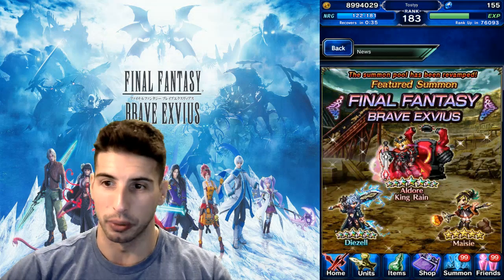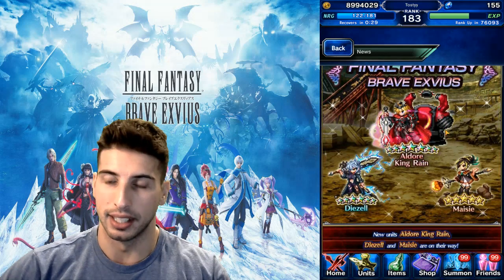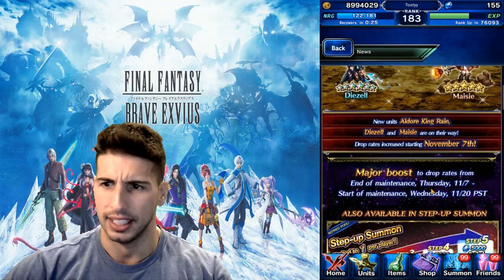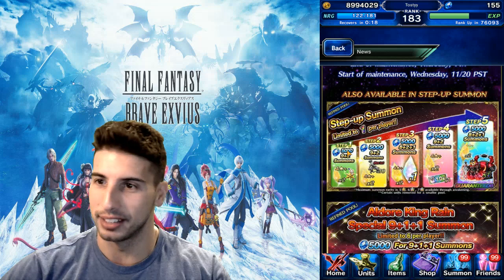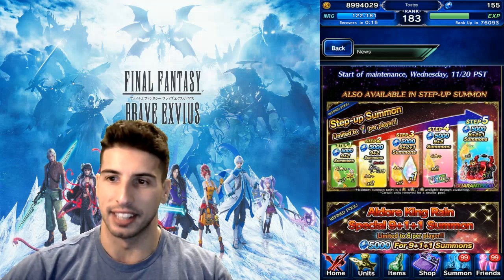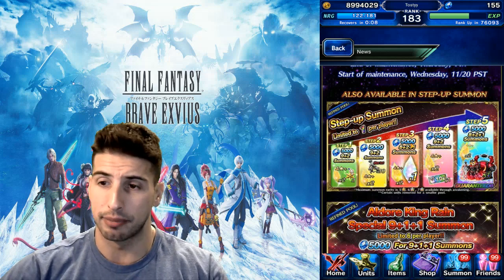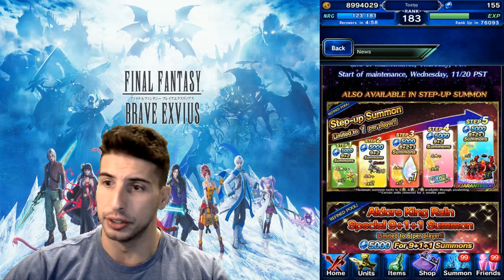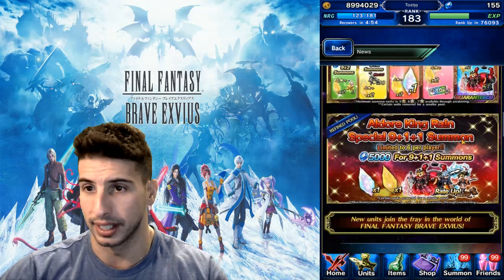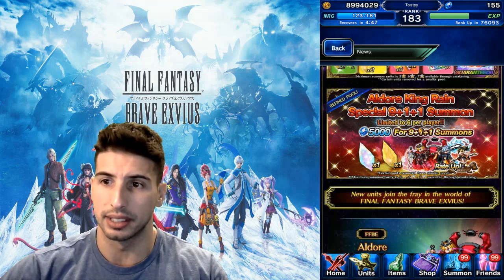Let's go over the featured summon for Aldor King Rain. There's a step-up banner: step one is 5,000 lapis and you get a 9+2. Step two is 9+2 with a maxed-out Cactuar, which is pretty nice. On step three you get an 8+2+1 — so a guaranteed rainbow. Step four gives another 9+2 with a 90 blue ticket. Step five guarantees at least one Aldor King Rain. There's also a special 9+1+1 summon limited to six times per player.